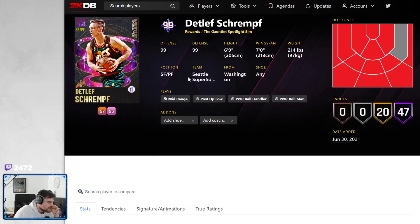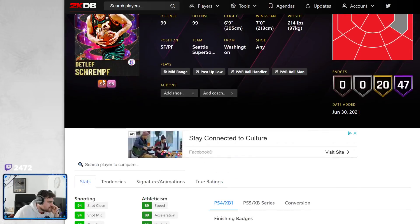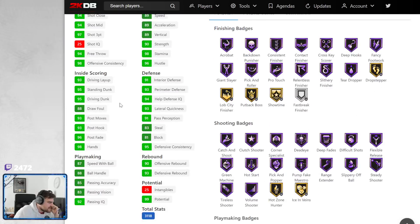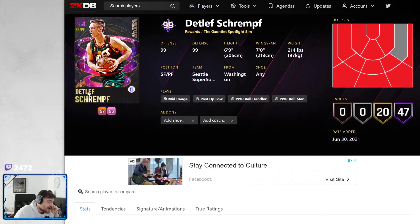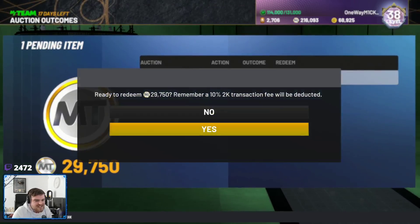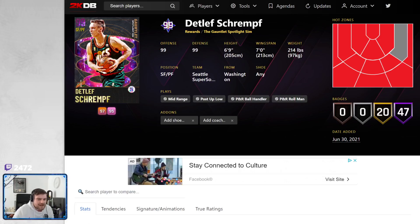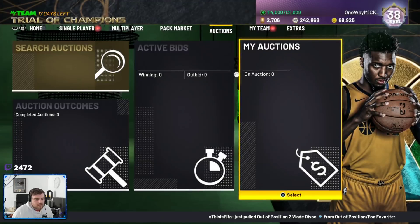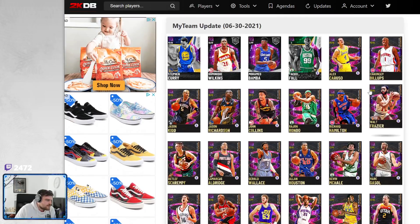Detlef Schrempf could be a beast though. 47 hops. He's 6'9", 7-foot wingspan. 97 three-ball, 89 speed — they didn't even make him faster. He's fine I guess. He's got blinders, Gallo base, Pro 2. He is fine — that's the problem. Wiseman's going for 9K, then 30K — someone bought my Wiseman! Thank God. Wiseman on next-gen is the perfect player to get. Schrempf's not great.